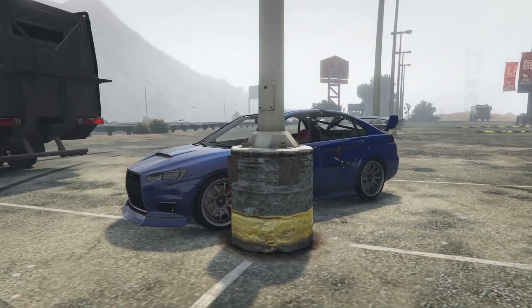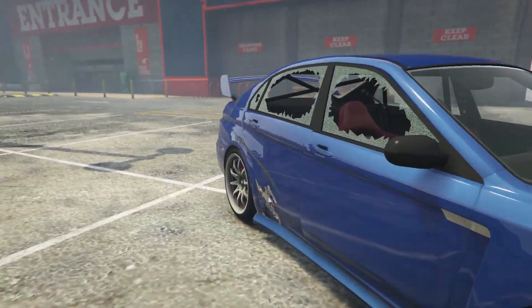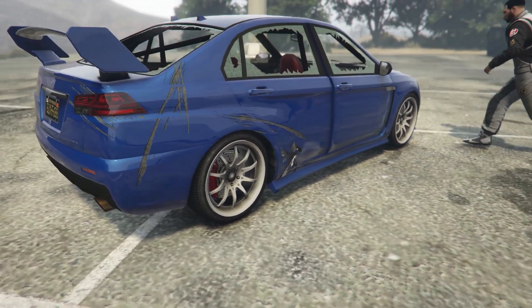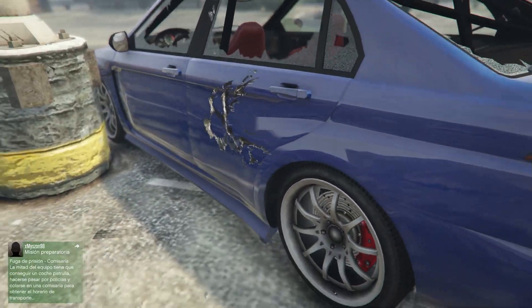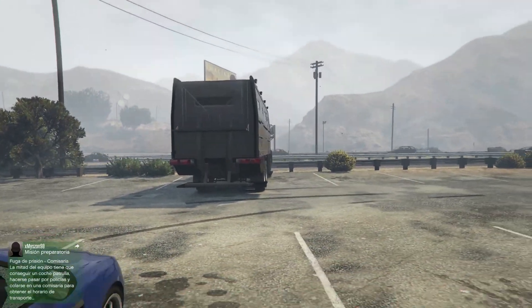Vamos a ver los daños que ha hecho. Podemos ver que ha hecho bastante daño. En teoría debería haber hecho bastante más. Se ha doblado un poco las puertas, pero aquí no ha pasado nada realmente. Algo ha pasado, algo. Está nuevo y está sin blindar. Pues ahora test número 2 con el otro camión, la misma cosa vamos a hacer.